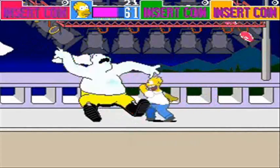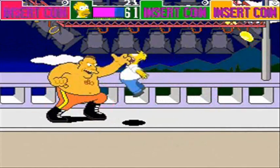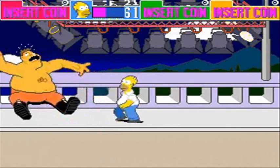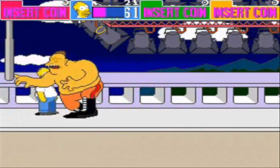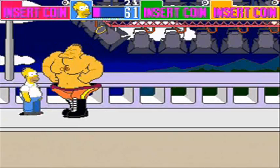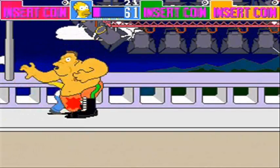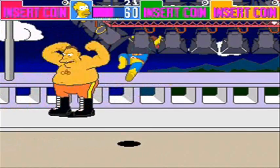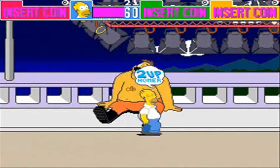There he is, and I'm just going to beat him up. I've got unlimited credits with this emulator. As you can tell, he's flashing red — meaning the faster he flashes, the weaker you've got him. Basically, you're closer to defeating him.